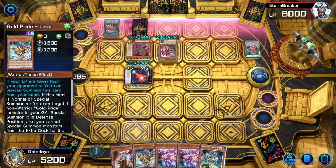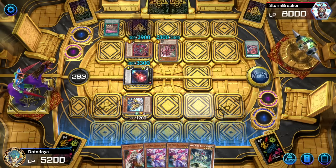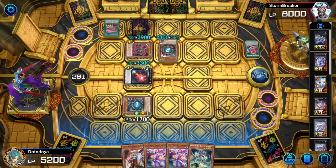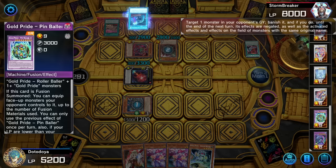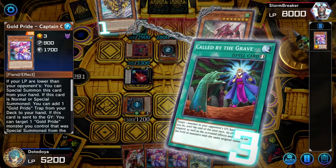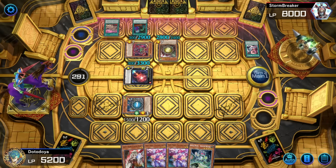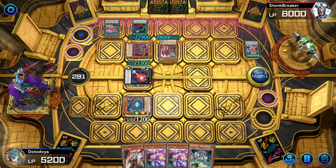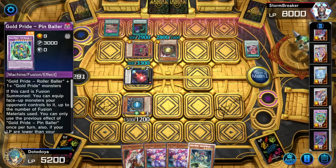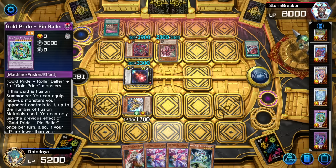If he banishes Pinballer, we are screwed — that's the only card we cannot afford him to get. Captain Carry's also getting eviscerated, which is fine, but our effect of Captain Carry gets negated. Please don't ban Pinballer! Why would he ban Pinballer? He doesn't even know I have Rollerballer. He just gets Star Leon off the top — he saw Leon, he saw Captain Carry, he's getting rid of Star Leon. Beautiful — we can't Ghost Ogre that, which is fine.